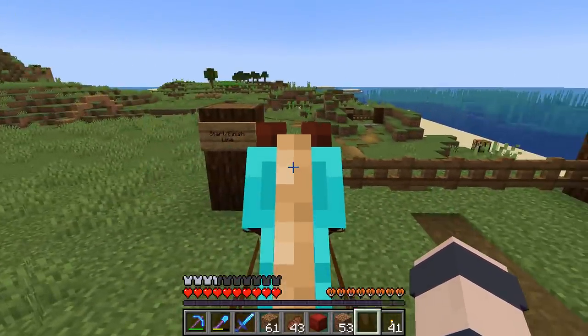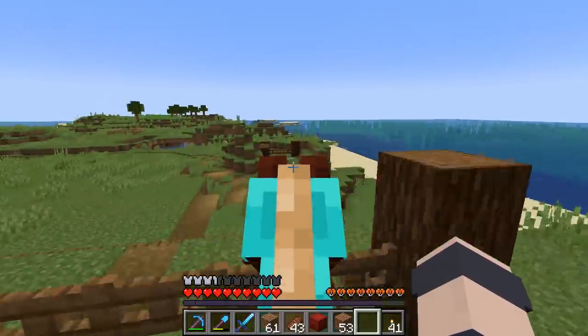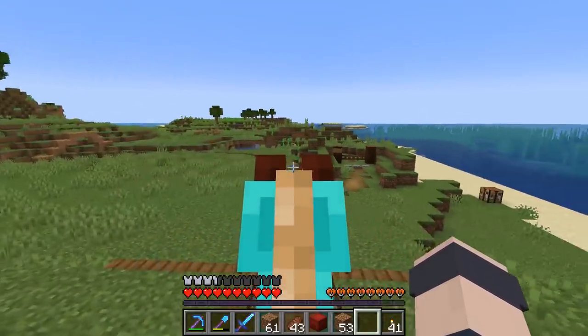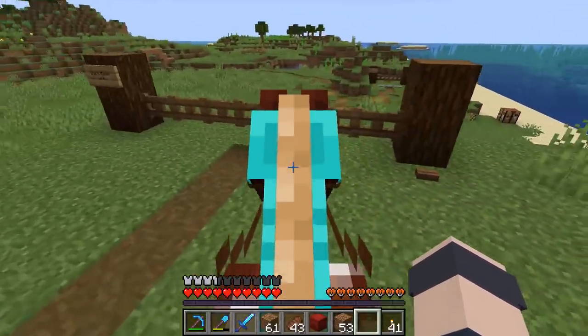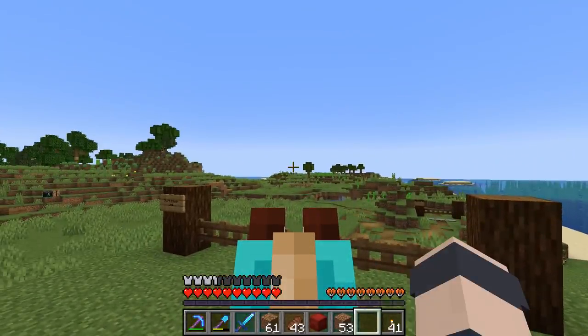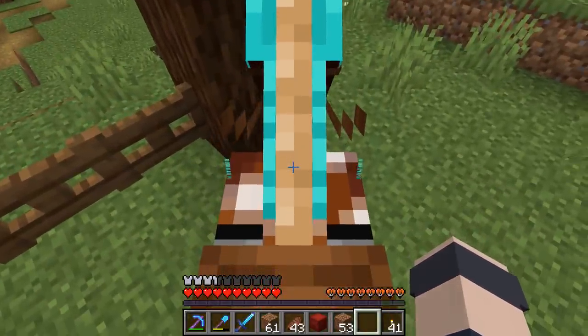I thought this would be a good starting spot for the race - you're at the top of the hill and can look down at the track. I installed a little note block tune. I was thinking about how we should do this - should we do the Mario Kart tune, the beep beep beep beep kind of thing, or should we go for something else?